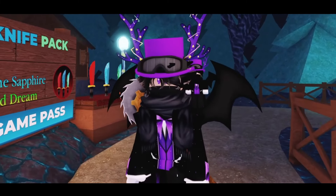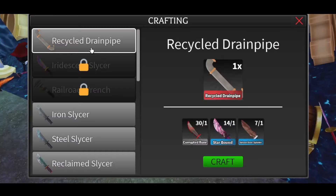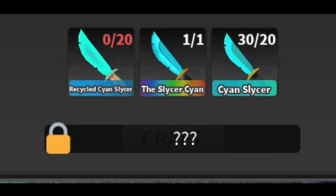The most interesting part about this update, apart from the new map of course, is crafting. Some of these recipes require you to be a certain level to unlock, so keep that in mind. Other recipes you need to find ways to unlock them.